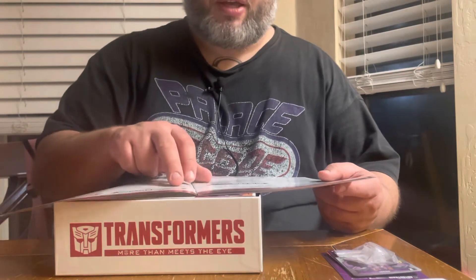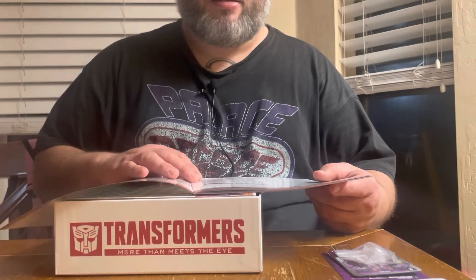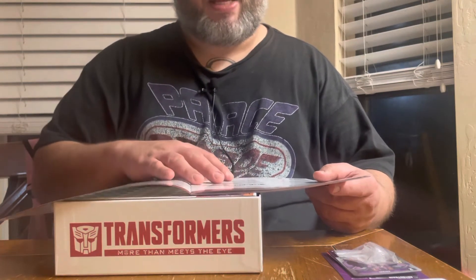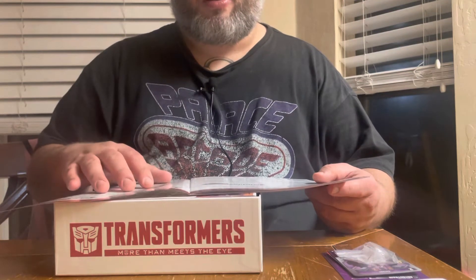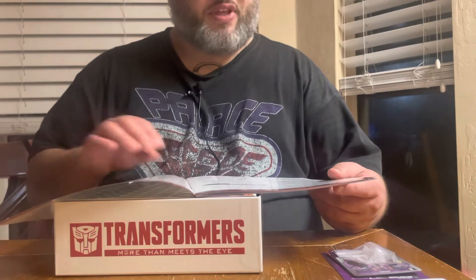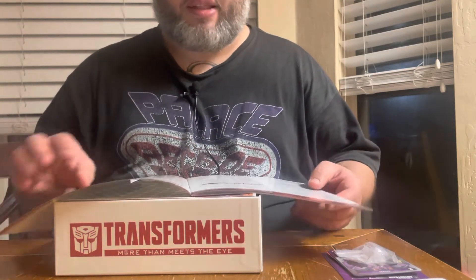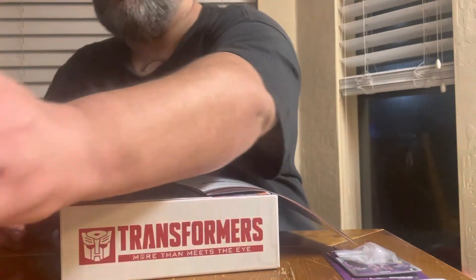One thing I do see right away is their golden rule. Basically, it says if the text on a card contradicts the rules contained in here, the card is essentially law for that character or whatever. So that means if one of these rules is proven wrong by that card, you go with the card. I like that they included that — it gives them a little bit of wiggle room in case they made mistakes, because these are humans making the game after all.